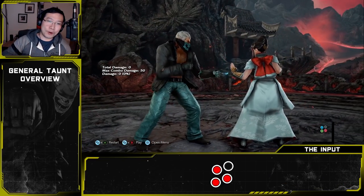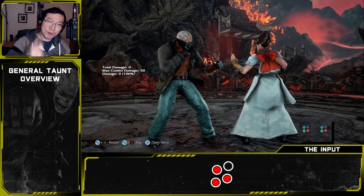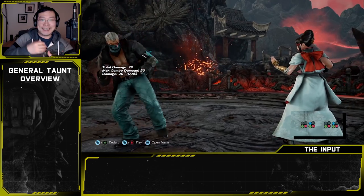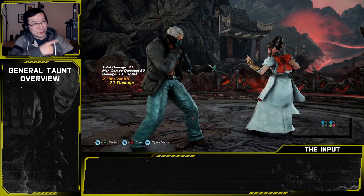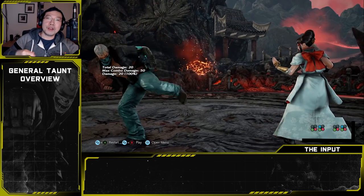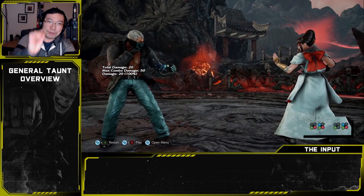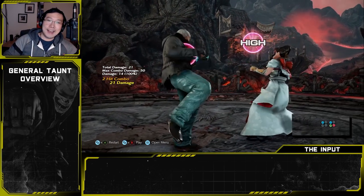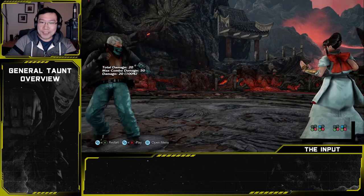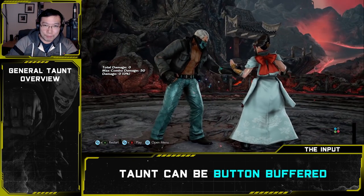To execute taunt, simply press 1+3+4. This is an awkward simultaneous input because most of us are used to only pressing one button or dual button inputs. Many beginner and intermediate Brian players struggle to get a clean-looking taunt. Don't worry — you're just a little sloppy with the inputs, probably plinking or rolling them slightly. This is perfectly normal to start, and even top level players accidentally do this from time to time.